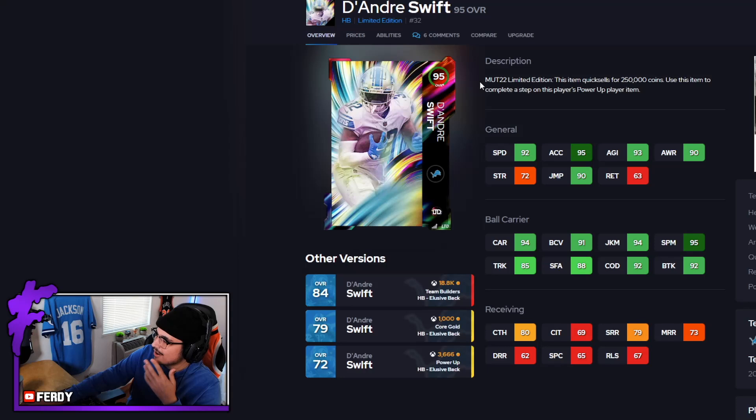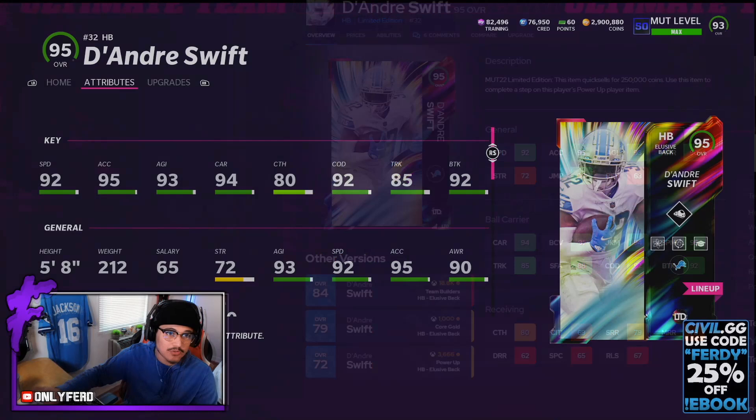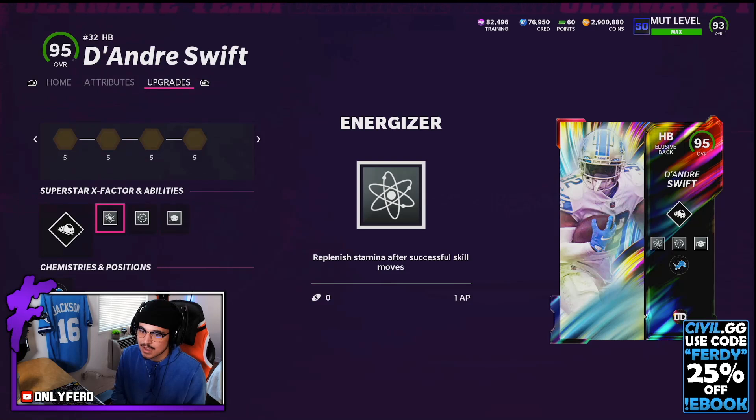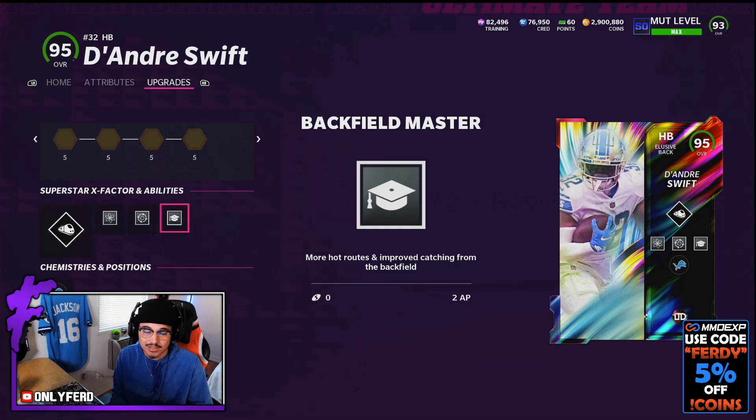I'd imagine that dropping this card means Barry isn't coming maybe until the new year or playoffs. It could also mean Barry's coming out next week and they want all the Lions themed teams to buy DeAndre, then go ahead and buy Barry Sanders as well. But there aren't many Lions themed teamers so it's a weird thing to target. Pretty solid card, but again, give me Kamara, give me Jonathan Taylor, give me Craig, give me Bo obviously. He could fall after those guys though — his stats look good. For abilities today I'm going to be rocking with Energizer, Spin Cycle, and Backfield Master. The Energizer will keep our energy while I'm spinning a lot with that 95 spin move, and Backfield Master is for when my opponent eventually starts playing the run — putting in Texas routes and flat routes with better catching and route running from the backfield, as well as freight train.